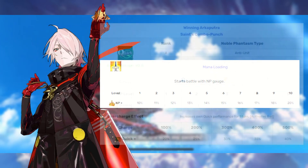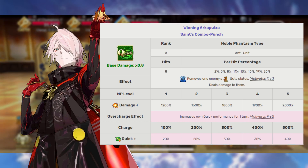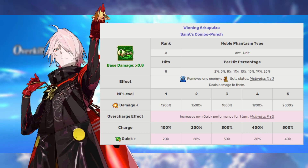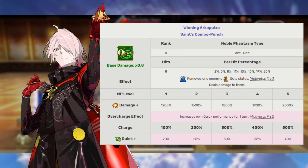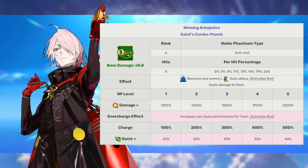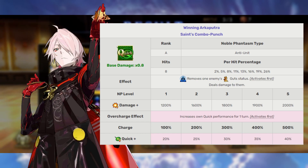Now we get to Karna's Noble Phantasm, Vajra Arquipatra, rank A. This deals 1,200–2,000% damage to a single enemy, completely removing their guts — and the guts removal activates before damage is dealt. So if we chuck a little sure hit on here, we finally have an absolute bane of our good boy 3-star Cú. Karna ain't having none of that. This also has an overcharge effect of increasing Quick card effectiveness of Karna's cards by 20–40%, which also activates before damage is dealt — so you're going to see that reflected in the damage, making this a very strong, very potent Noble Phantasm. Especially considering that's a free Noble Phantasm 5 — it might seem like a wet noodle at NP1, but if you get Karna all the way to NP5, you're going to see some raw damage.